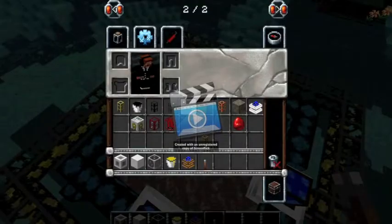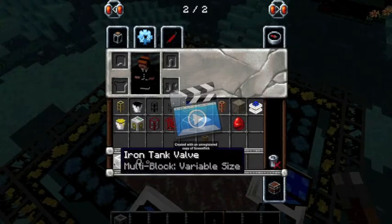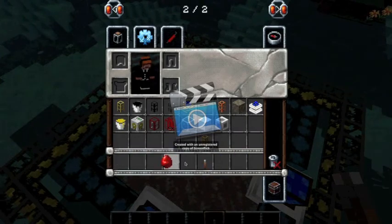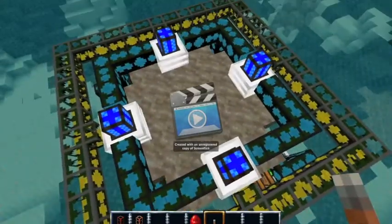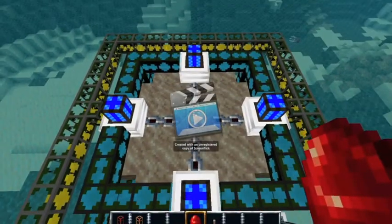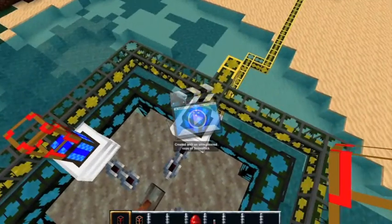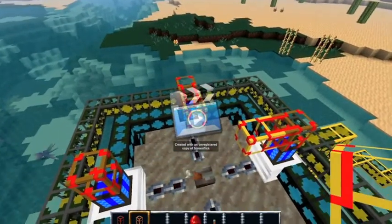The next thing I'm going to show you is how to do the wooden conductive pipe and the golden conductive pipe so you can put them together. You're going to need a lever, your redstone, wooden conductive pipe, and golden conductive pipe. You're going to put your lever right there, put your redstone heading toward each combustion engine, then take your wooden conductive pipe and put it on each end. Then take your golden conductive pipe and put it inside so that it looks like an X or a cross.